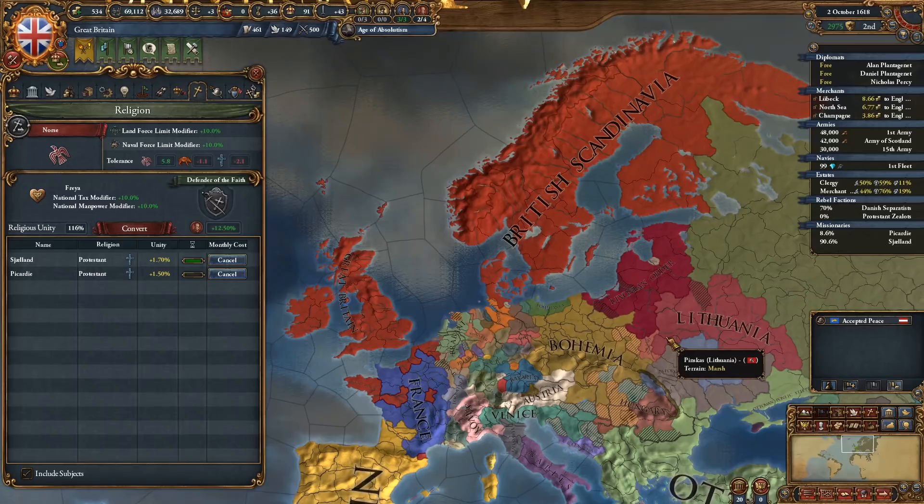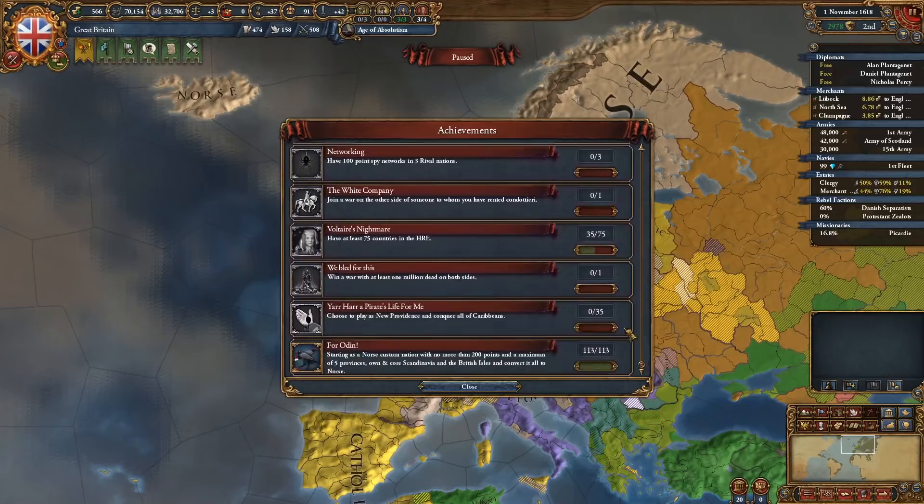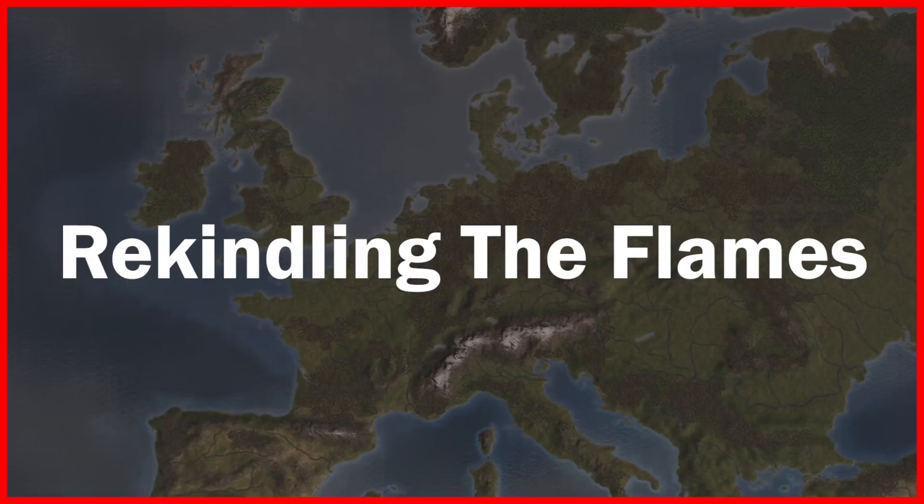Then all I had to do was wait for two provinces to lose religious zeal from Protestantism in order to convert them and get the achievement. Again I took a very hard route here — though it was extremely fun, you'd be better off just picking five provinces in North America and using Siberian Frontiers to grow strong before heading to Europe to take on England and Denmark.